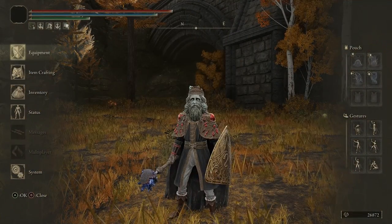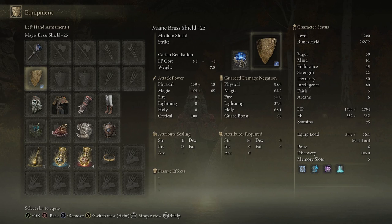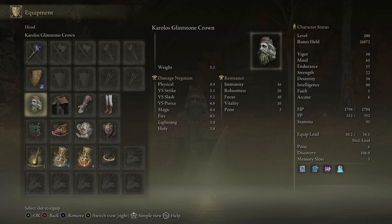The first build takes advantage of the Lusat's Glintstone Staff, fully leveled up. Physical damage is 58 plus, but the sorcery scaling is up to 413 — S-tier attribute scaling, which cannot get better than that. It requires 52 Intelligence and 10 Strength. We're also going to be using the Magic Brass Shield with the Carian Retaliation ash of war, which retaliates against any type of sorcery.